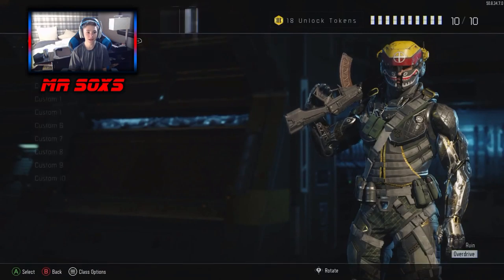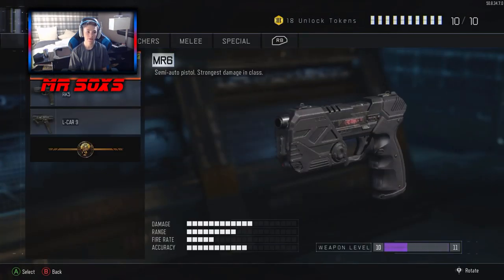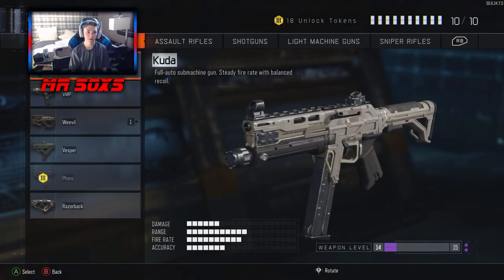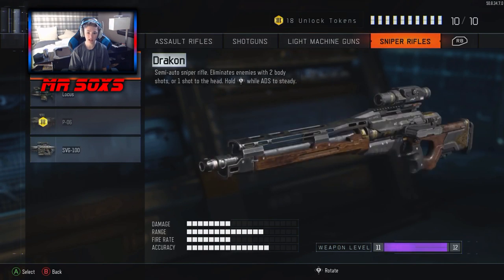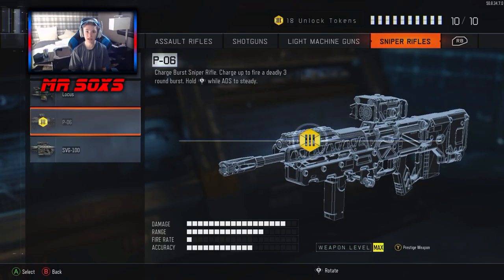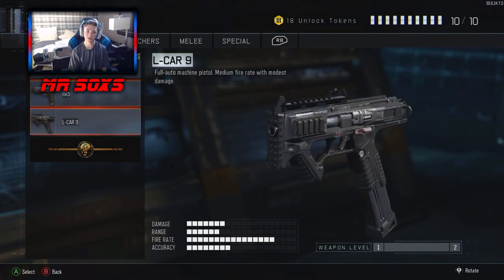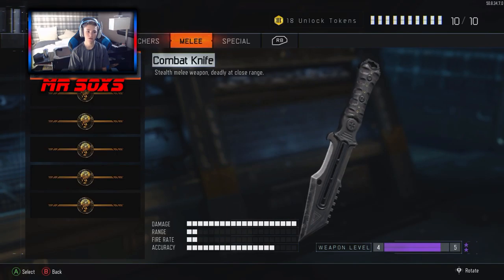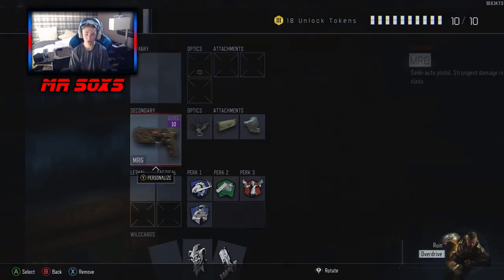I'm gonna start off by showing you guys my classes. I'm currently using the MR6 because I have diamond done on everything else — SMGs, assault rifles, shotguns, and snipers. I'm pretty excited about that because that means I'm closer to dark matter. I still have the RK5 and LCar 9 to do, but I've got the combat knife and the launcher done. I want the crossbow too, but yeah, those are my classes.